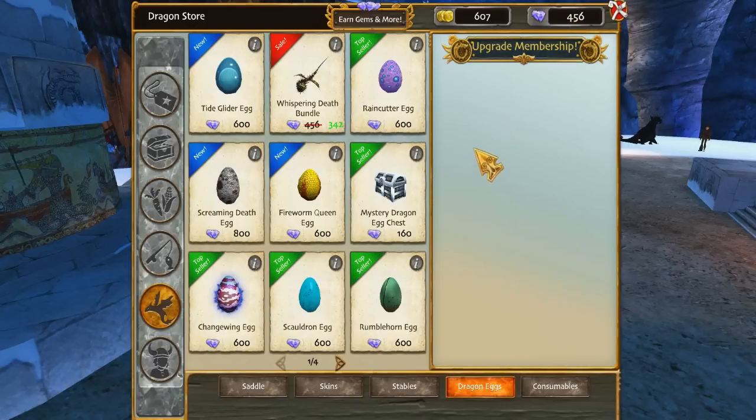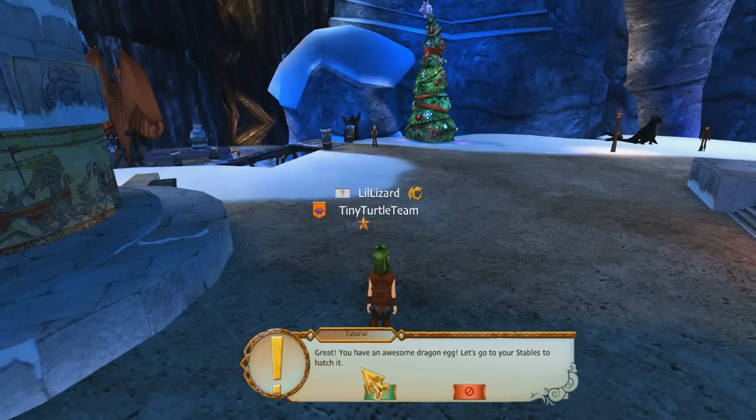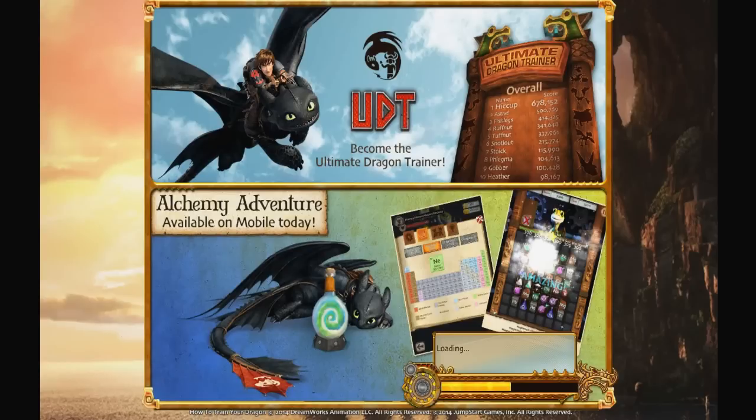I could do a Mystery Dragon Egg Chest for 160 — that's two dragons. But I don't think I can handle two dragons right now. Let's go to the stables and hatch it.